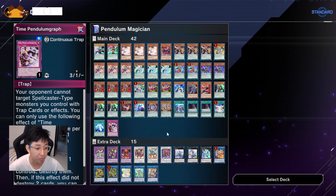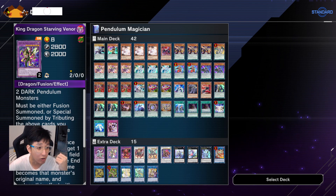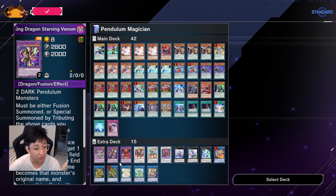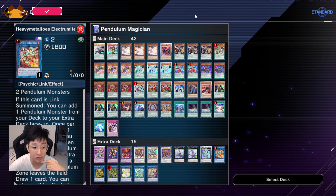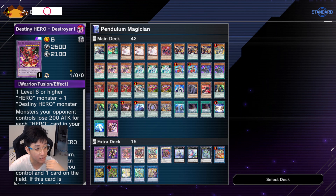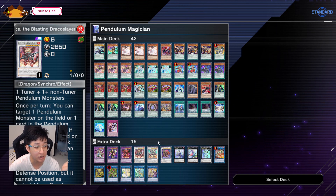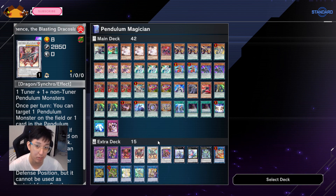For the Extra Deck, it's pretty standard. You definitely need Odd-Eyes Vortex Dragon, Starving Venom Dragon — mainly either to copy Revolution Dragon's effect like mentioned, or to copy Electromite's effect. Then DPE of course, and Blasting the Ruins. Blasting Fuse Slay is mainly for stuff that cannot be removed by battle, destruction, or targeting — this card doesn't target and just returns to the deck, so very useful.